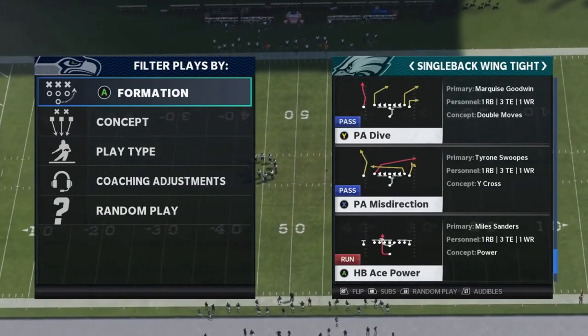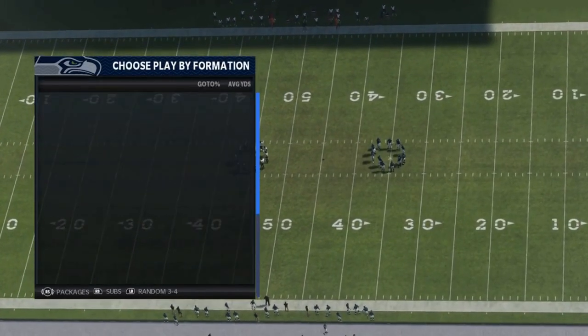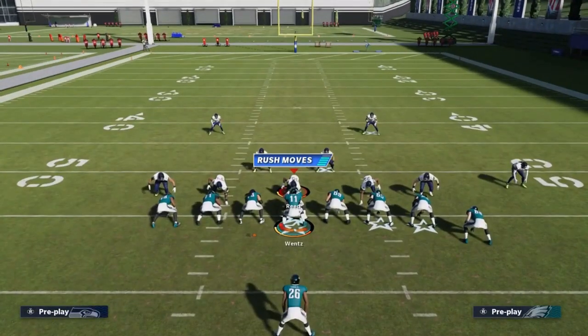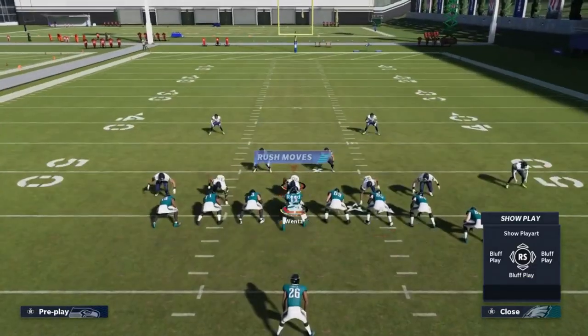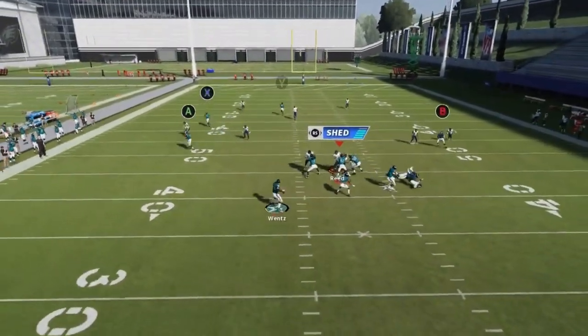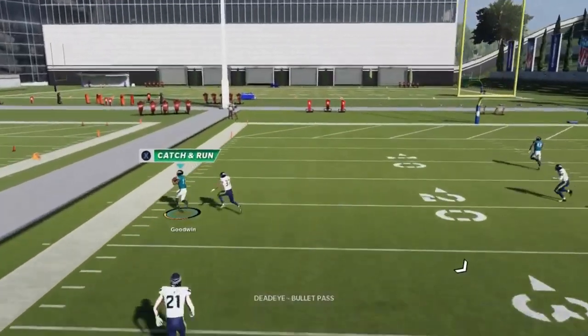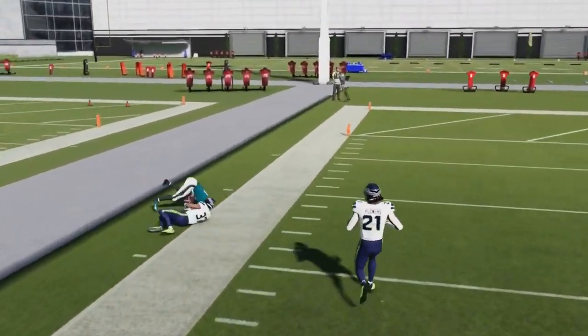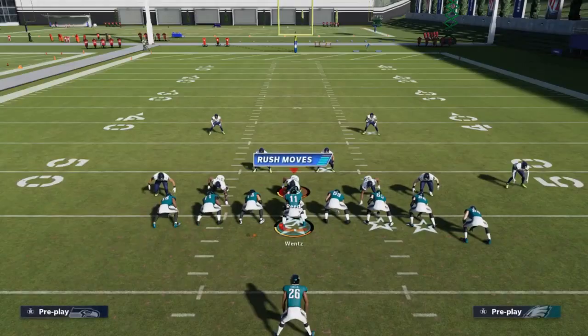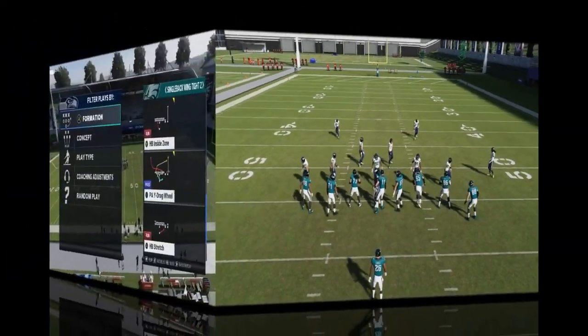Next up we got the PA Misdirection. If you're running it from the open side of the field you can get a one play touchdown. Streak the Y route and the X route here can be a really big play — you can really turn up the field with more space for an easy one play touchdown, though you won't always have the ability to run from the open side.